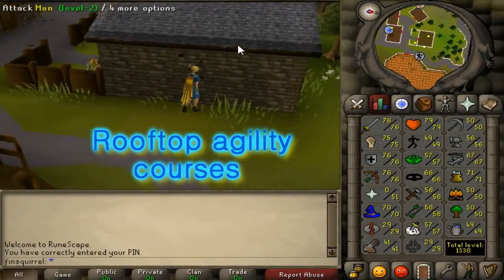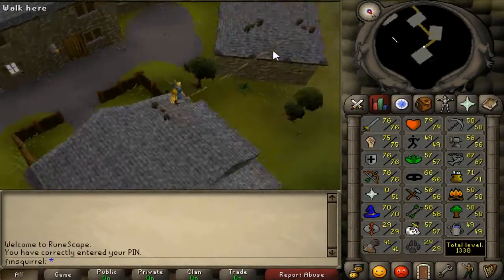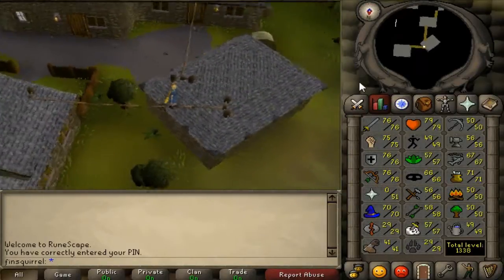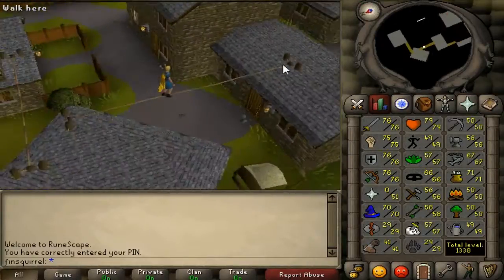Hello, this is WinSchool. Today we got a new update in Old School. It is the player-designed update and it is the rooftop agility course. It is designed by Big Red Japan and JackX put it in action.